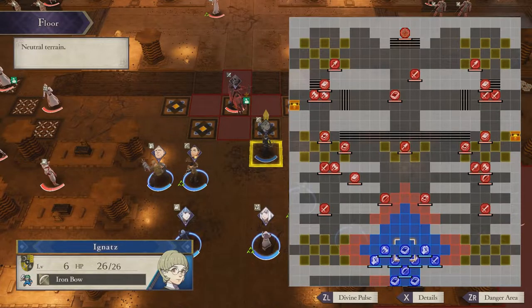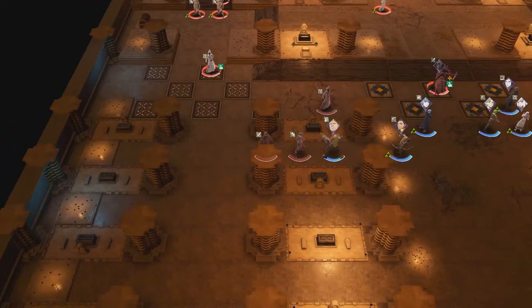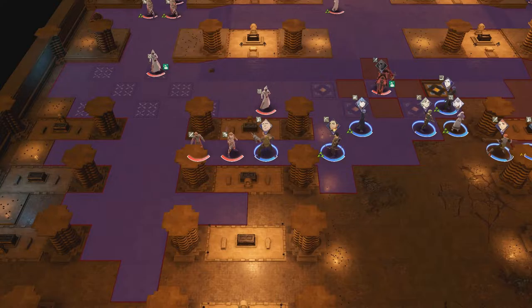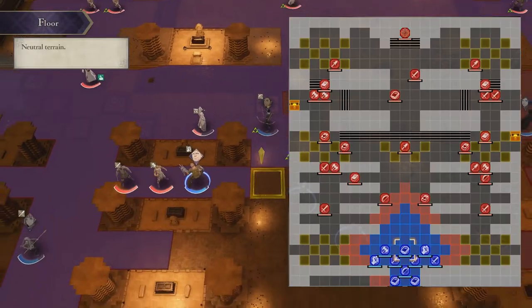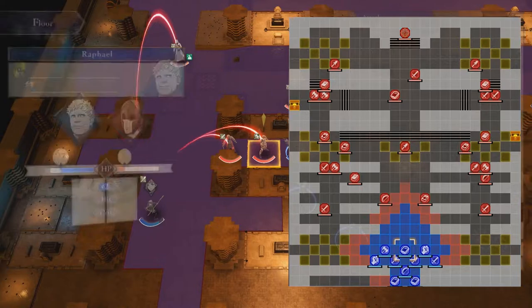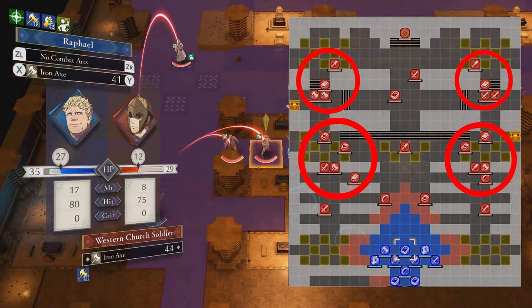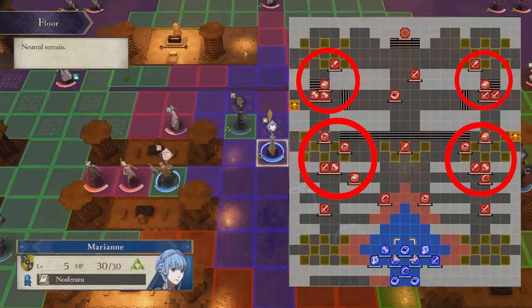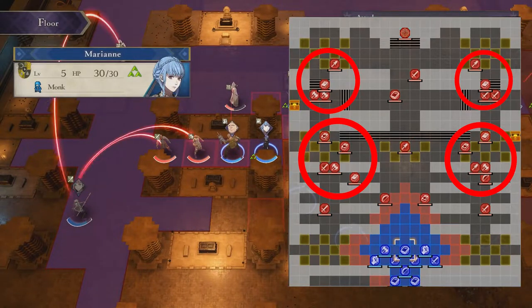The normal path naturally draws you to split your party in half to deal with the forces that would otherwise pincer you — this is a much better implementation than in chapter 2. The initial split has combat centered around tight pillars that emphasize ranged combat and mini choke points. Whether you choose to go straight forward or split off, there are enough enemies that each group has about one student per one enemy, making you pick and choose your battles strategically.